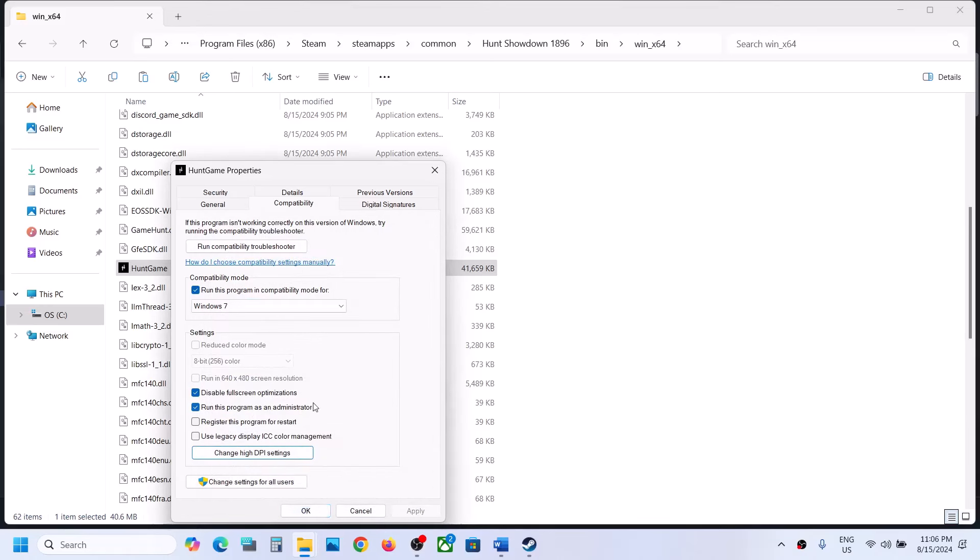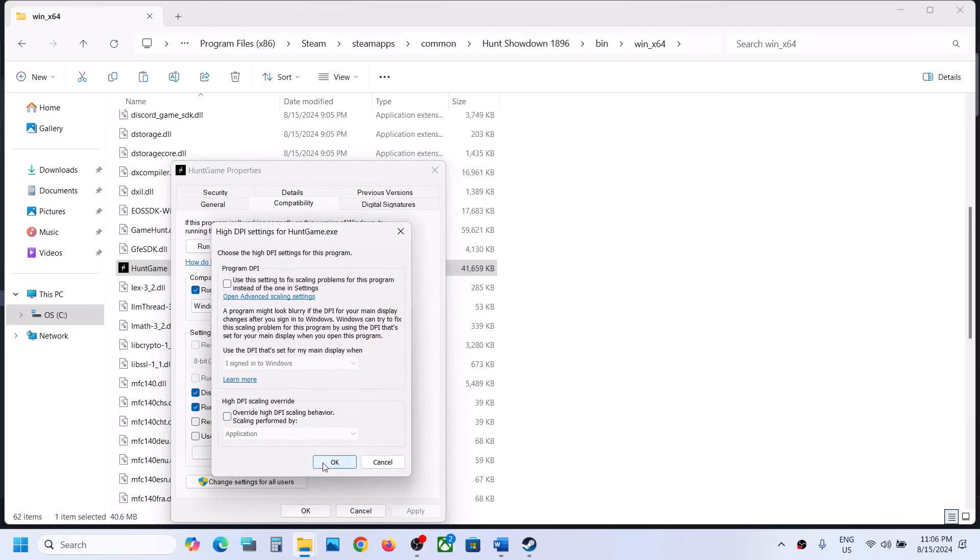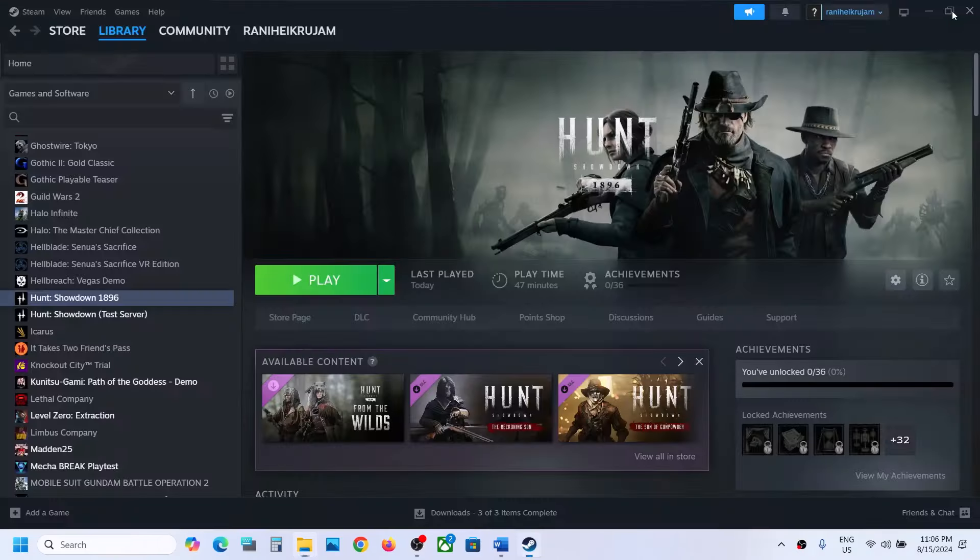If after checking all those boxes it is still not working, right-click on the game exe file again, go to Change High DPI Settings and uncheck that option, click OK, and uncheck all those boxes. If these are not working, uncheck them, hit Apply, click OK, and follow the next step.